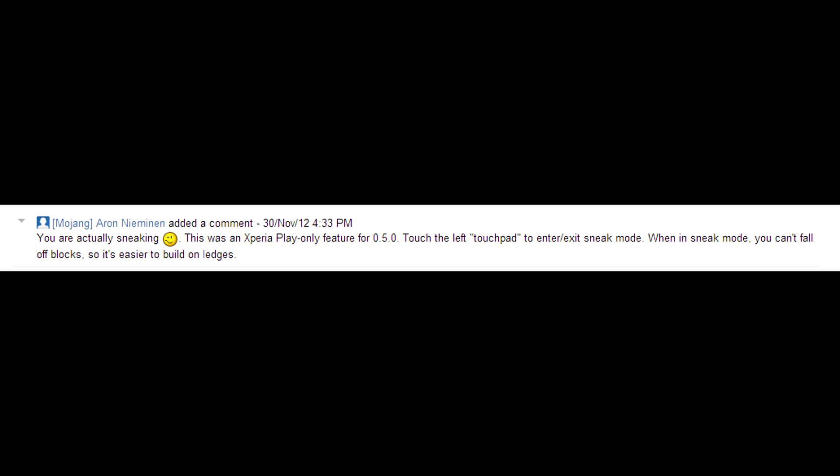This is what Aaron said: 'You are actually sneaking — wink. This is an Xperia Play-only feature for 0.5.0. Touch the left touchpad to enter or exit sneak mode. When in sneak mode, you can't fall off blocks, so it's easier to build on ledges.'